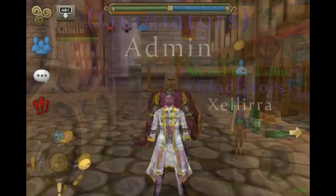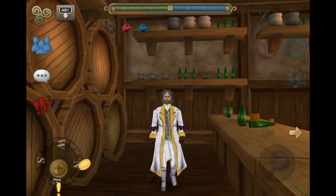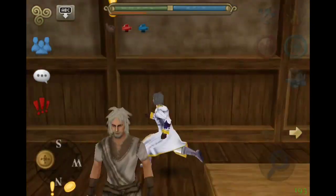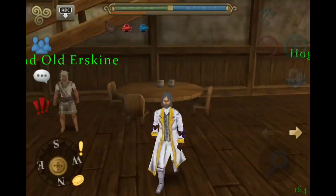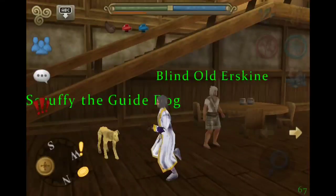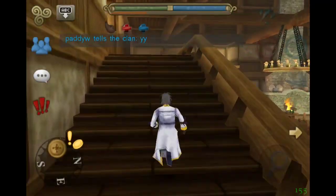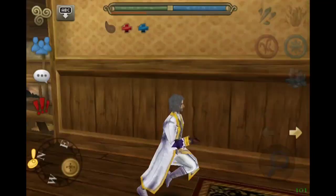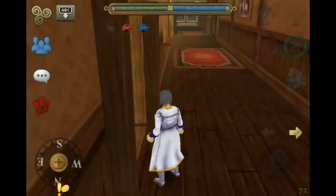And let's not forget the fashion items — it is one of the new fashion items that we're getting. If you don't know what a fashion item is, it's basically just a piece of clothing that you get to wear over your actual armor. So you don't change the amount of armor you have or your stats — it just changes your appearance.